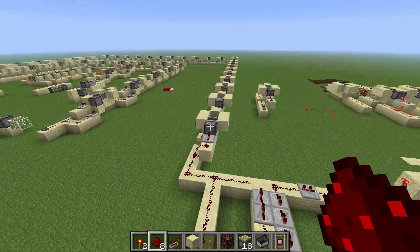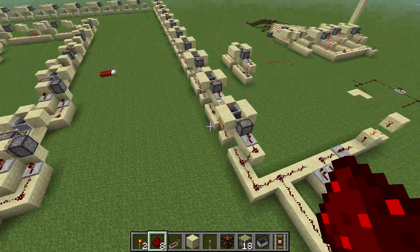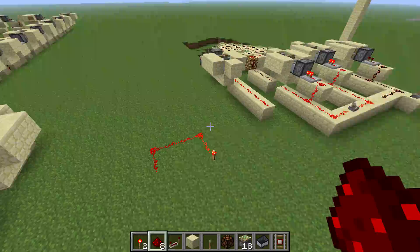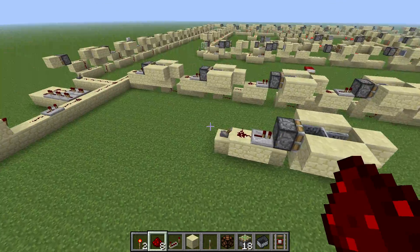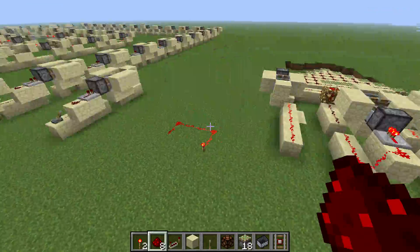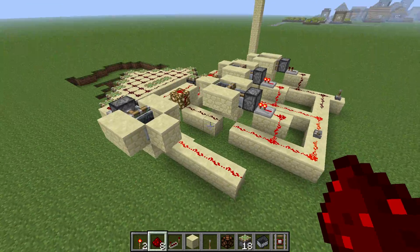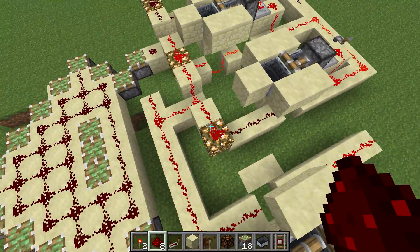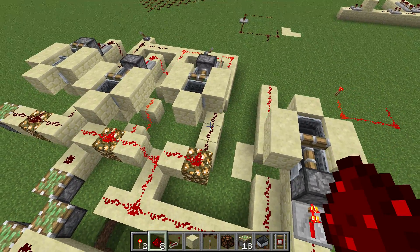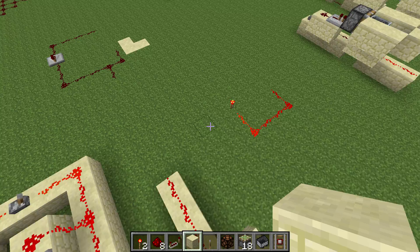It doesn't really break — it's resettable. It works everywhere on the map, even on chunk borders and in every direction. Over here I use this as a diode, because with the new patch you can put wire on glowstone again.